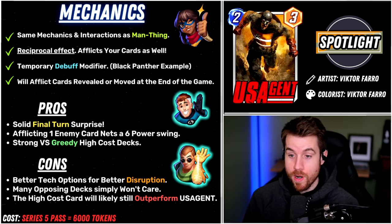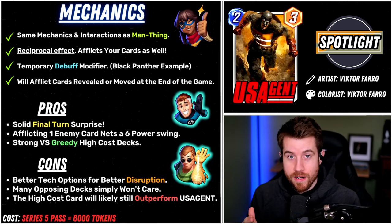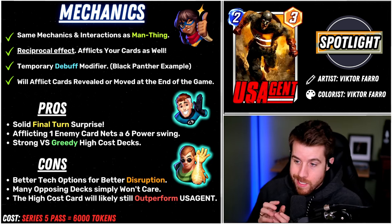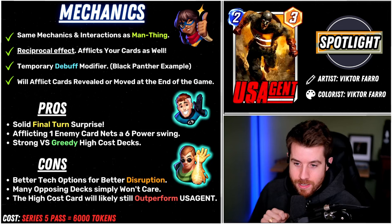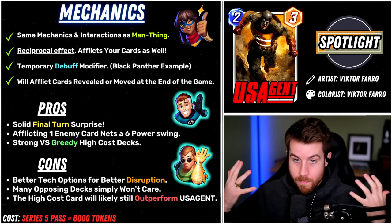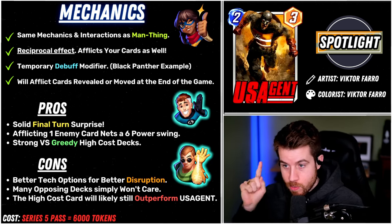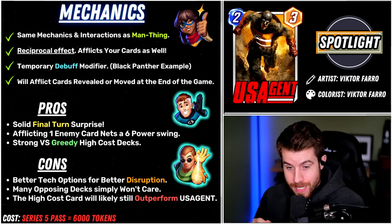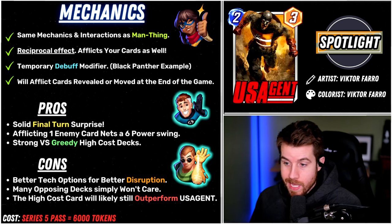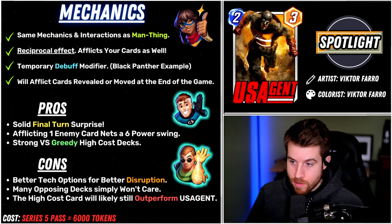You are going to afflict the 4, 5, and 6 cost cards on your opponent's side of that location, but you are also going to afflict your own cards. So you gotta be careful where you position US Agent or your 4, 5, and 6 cost cards. It's also a temporary debuff modifier — an ongoing ability. As a quick example, if we play Black Panther at a location where US Agent is, Black Panther will go from 4 power to 8 power, then be afflicted by the negative 3, going back down to 5. It's a modifier that occurs after an on-reveal is resolved.